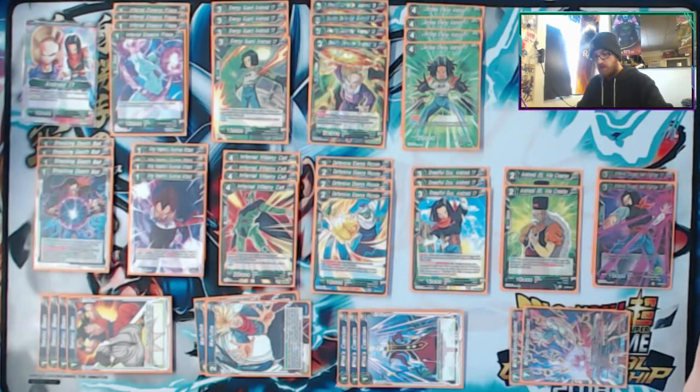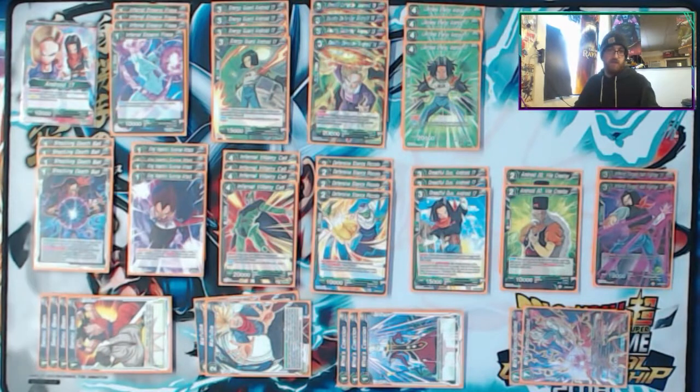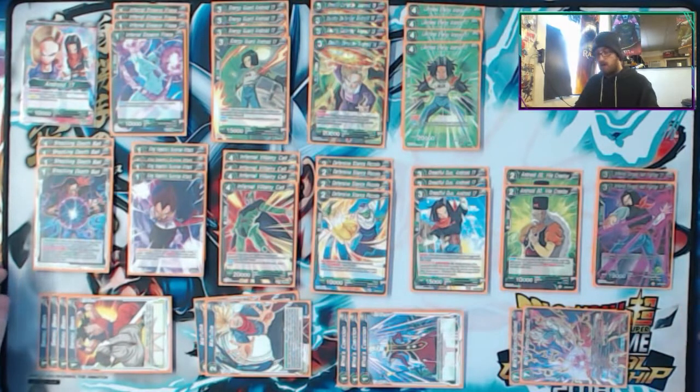Energy Guard Android 17 is a great second turn play because his cost is reduced. He's a blocker. You can apply pressure because he stands back up at the end of your turn. The only downside is he doesn't have barrier or any sort of protection from just getting popped right off the board.